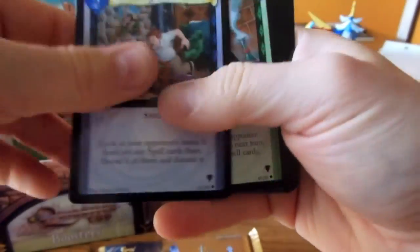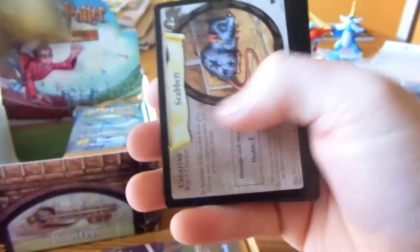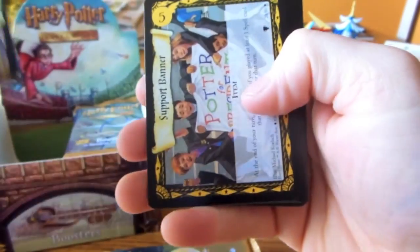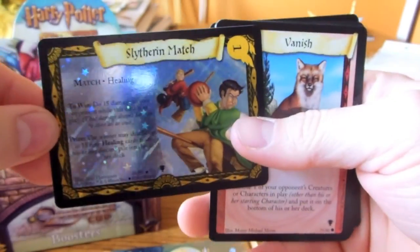And another Quidditch Cup Rules. No Time for Play. And there's Scabbers. I think I have the hollow Scabbers but not the regular, so that's a nice pull right there. And there's a Support Banner. And there's a hollow Slytherin Match.